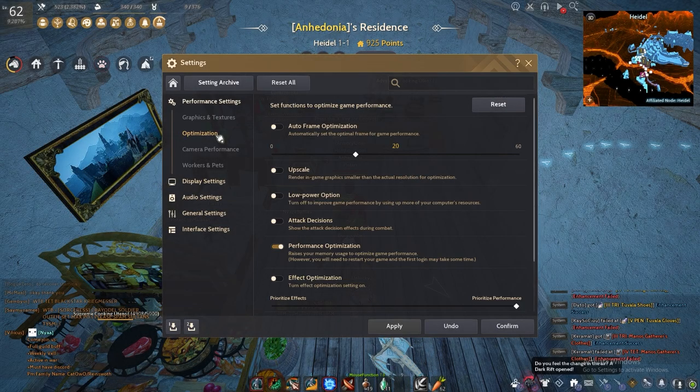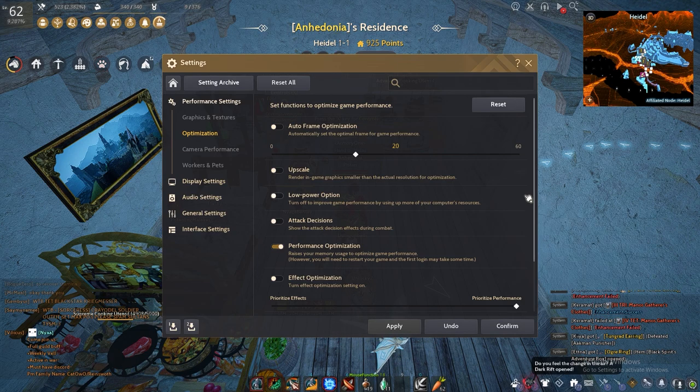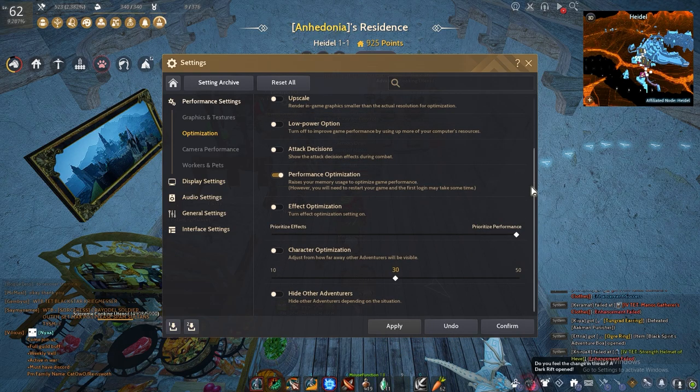Go to Optimization. Turn all of them off, except for Performance Optimization. I'll show you a demonstration having it turned on versus off.